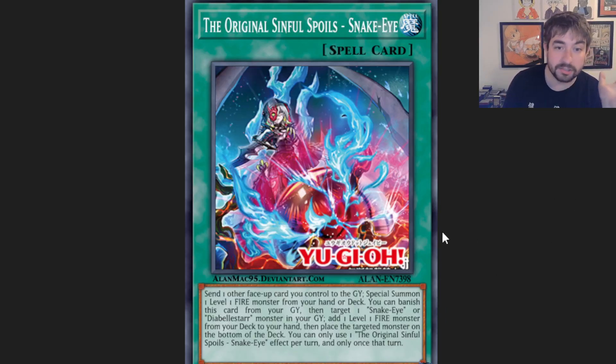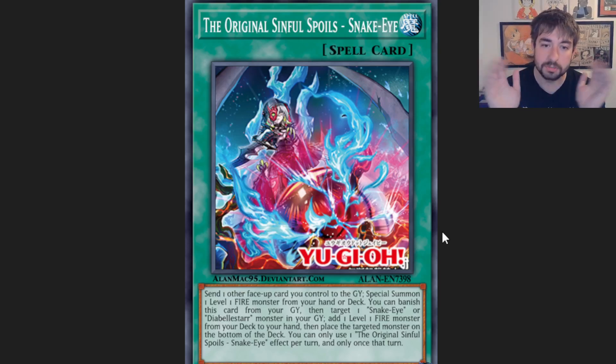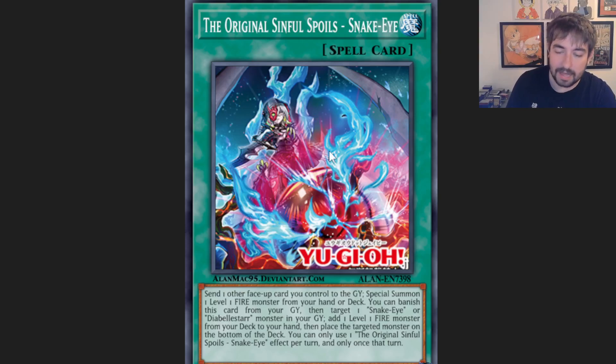The Sinful Spoil / Diabelstar Snake Eye engine makes this deck so much better because it technically gives you up to nine starters that just effectively get you an E-Telly for Decatron. Snake Eye lets you send any face-up card you control to grave to special summon a level 1 fire from hand or deck — so just summon Decatron, no normal summon needed. When he gets going, your deck gets going. And since he's not once per turn, even if you hard open one, you could use the one summoned off this to bait a negate and then normal summon the second one. That one resolves and you're off to the races. This engine is definitely going to see play in this deck.